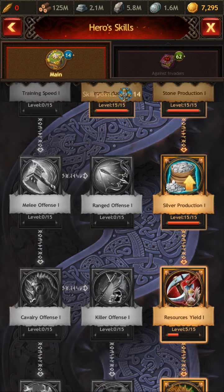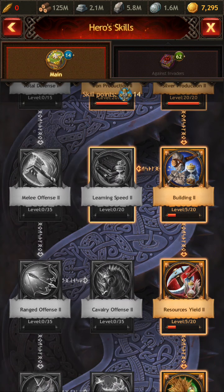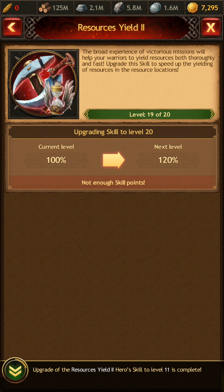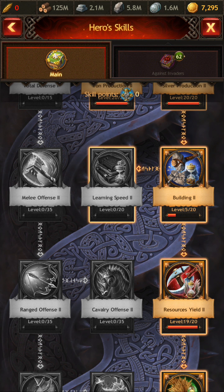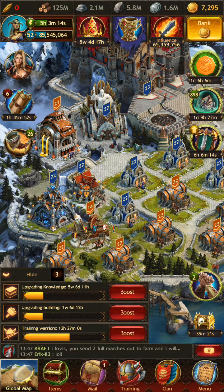We still have some points left, so what I want to do is go back down to Resource Yielding Level 2. This is going to let me get the most speed when I'm yielding resources at tiles on the map. Now we're at a 100% increase for resource yield speed — that's going to be really nice. I'm not going to set up the invader preferences right now since each person has their own setup for that. Now that we've set up our farming capacity, let's take a look at what we're doing.